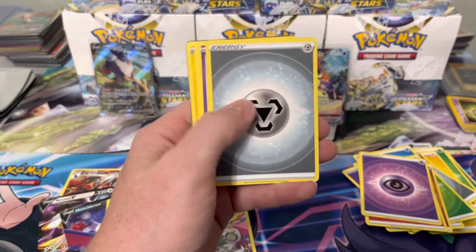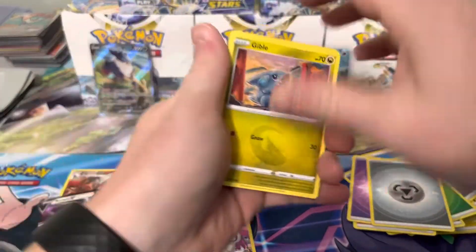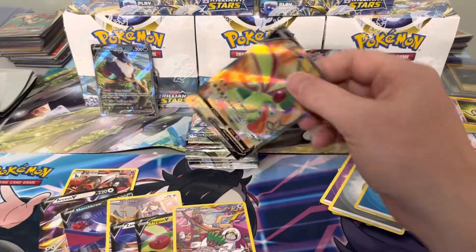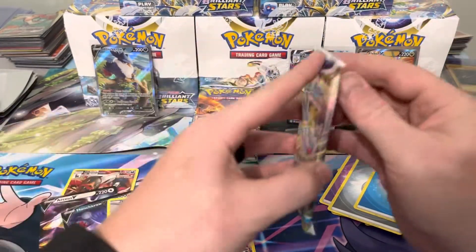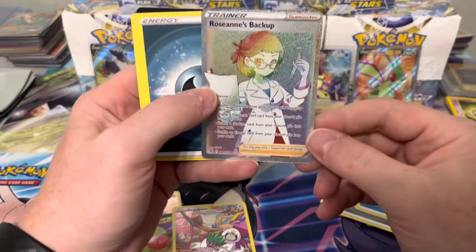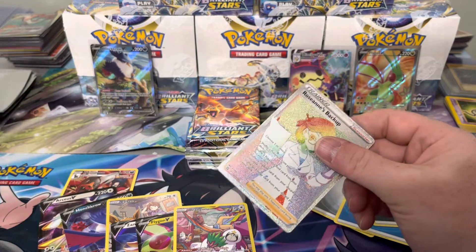Clap Stadium and Excalibur — checking what we got for hits: one, two, three characters, a character V-max, an alt art, and four regular V's. Should still be a full art and secret rare in here hopefully. There's the full art — and we got a Flygon V, which is a little off-center. I think I need this one for the full art binder, so I'll slip a sleeve on it.